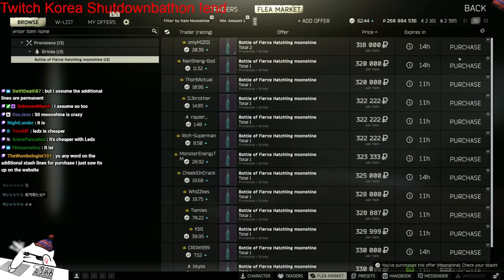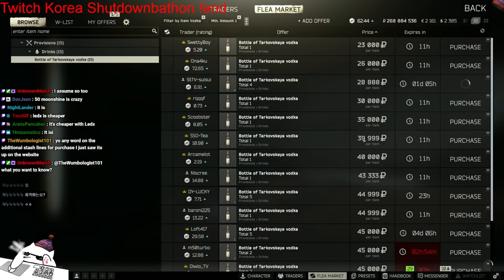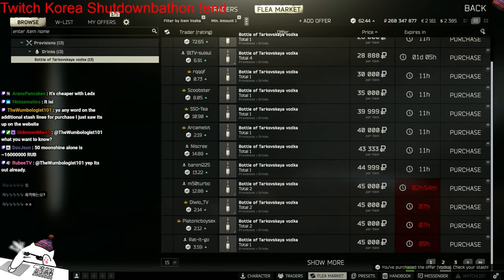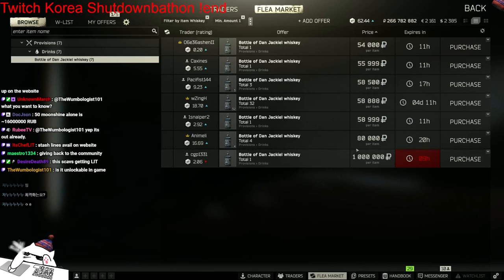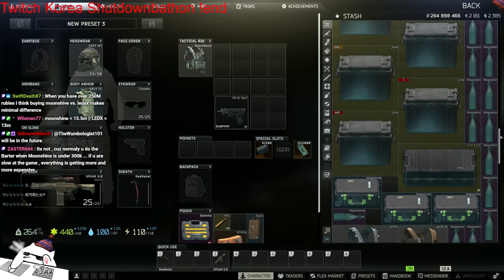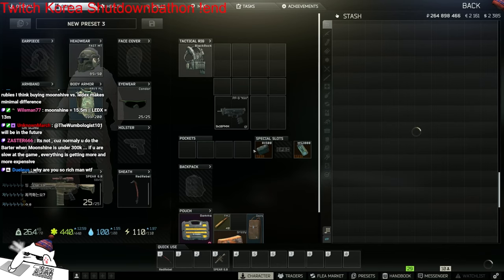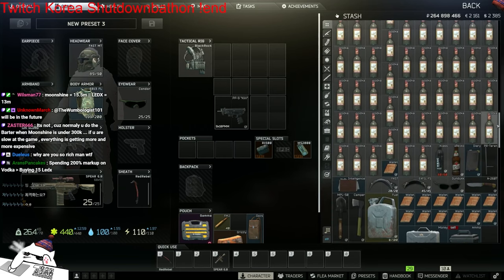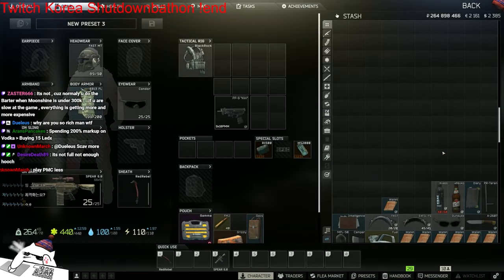Oh, 10 moonshine - give me that! Yeah I'm a rich boy, I'll just buy it. Who's gonna buy all this moonshine if not me? I'll buy the booze like a real scav man. Give me all that! I spent like 20 million. That looks like a proper scav box - look at that, that looks like a proper scav stash. But this crazy woman is gonna take everything - she drank it all, it's all gone.